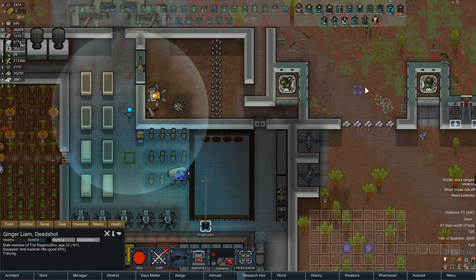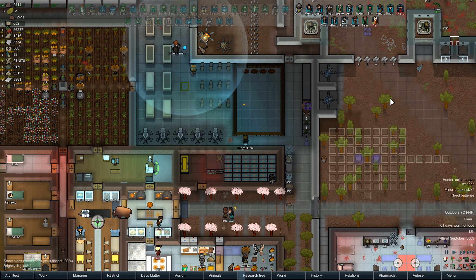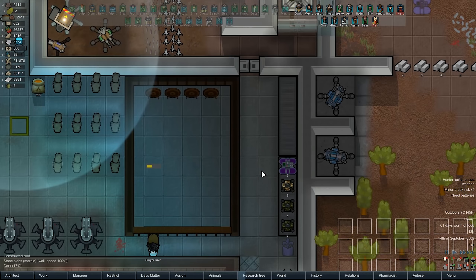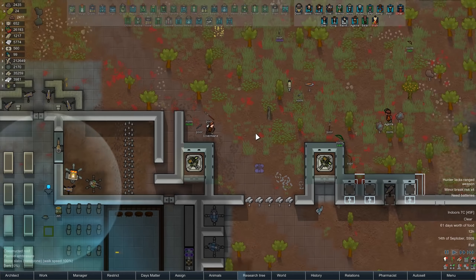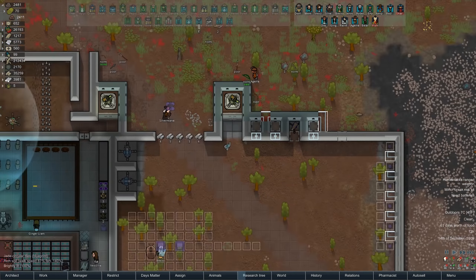Hey everybody, welcome back to That Plays RimWorld Beta 18. Ginger Liam is gonna put down some ceiling foam over here soon - I want to test it out and see what it does. Right now we got a pig or something carrying it around. What are you doing with this? Oh, to the long shelf - that makes sense. Put it over there. Also, sleeping gas - we got gas.